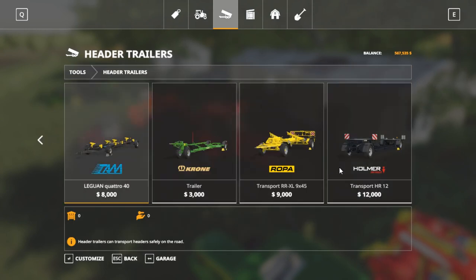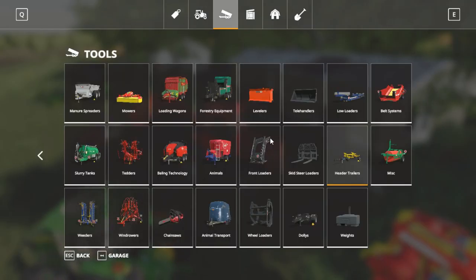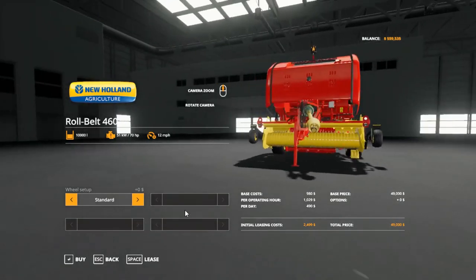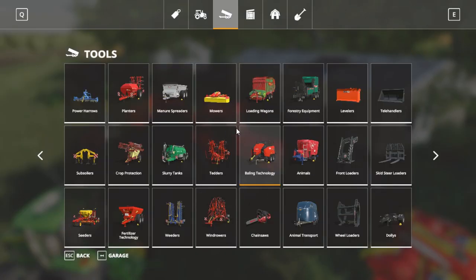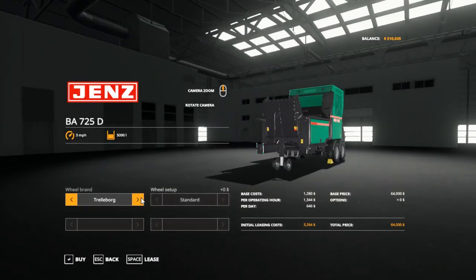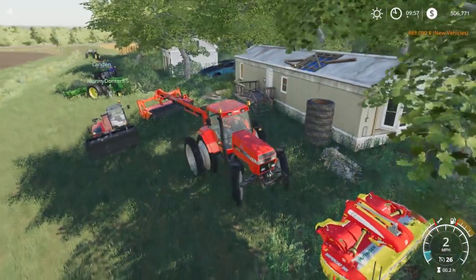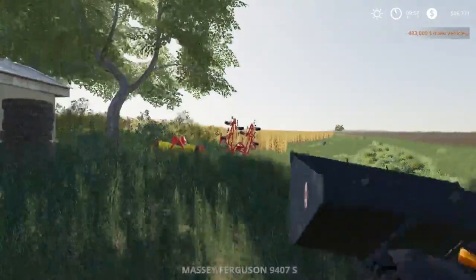We'll probably end up needing header trailers. We do have a Mauer Manufacturing header trailer, so we'll buy that. The balers — we got this new baler, we're gonna buy it, put the big tires on it. Then we should have everything we did before plus some new ones. Since we're gonna be doing some forestry, we're gonna buy this tractor and put the right tires on it. We'll lease it — it's only $2,000 for the day.